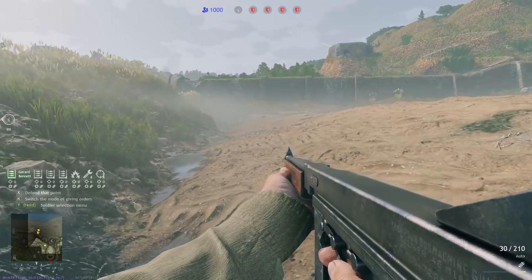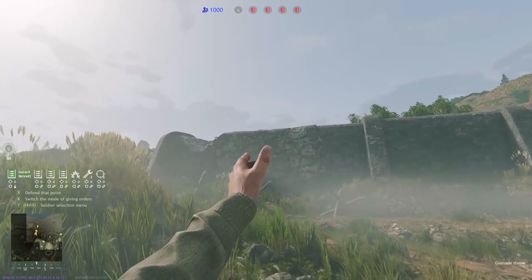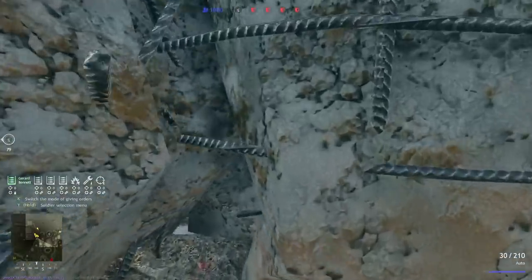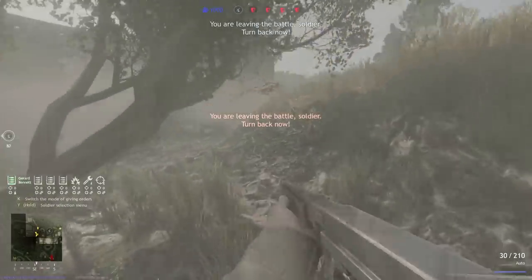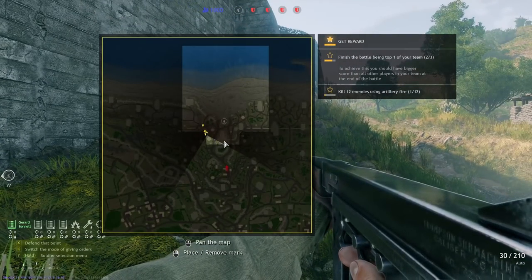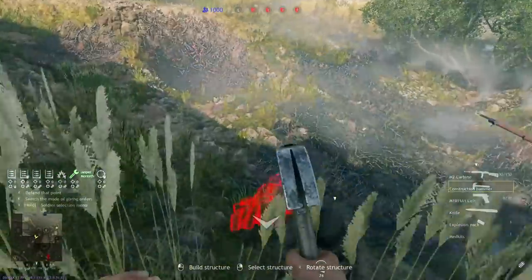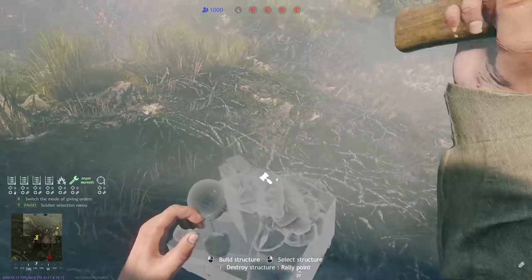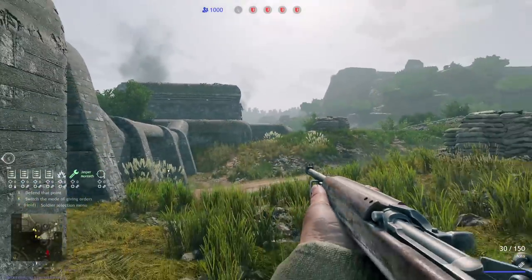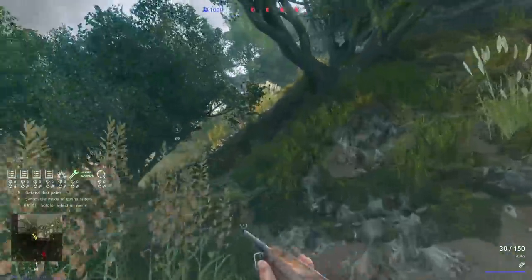You can plop a rally point down back here if you have the first objective, or if you're feeling particularly cheeky you can come to this cracked wall section, toss an explosive pack out, blow it up, and move through. Make sure you hug this area. If the objective is in the back, this will be a lot more open for you. You can plop a rally point down and your team can roll right behind the enemies. If you've got the back objective, you can just walk in — there's no one stopping you, and you've got a great opportunity to flank the entire enemy team.